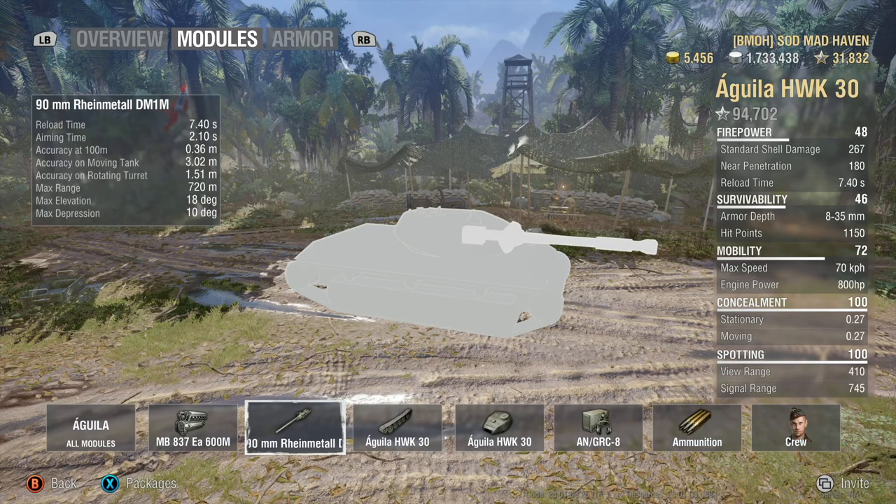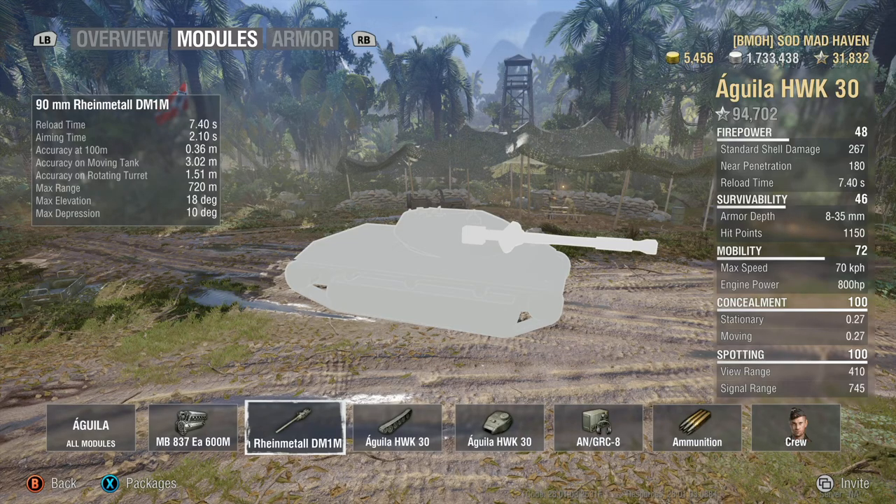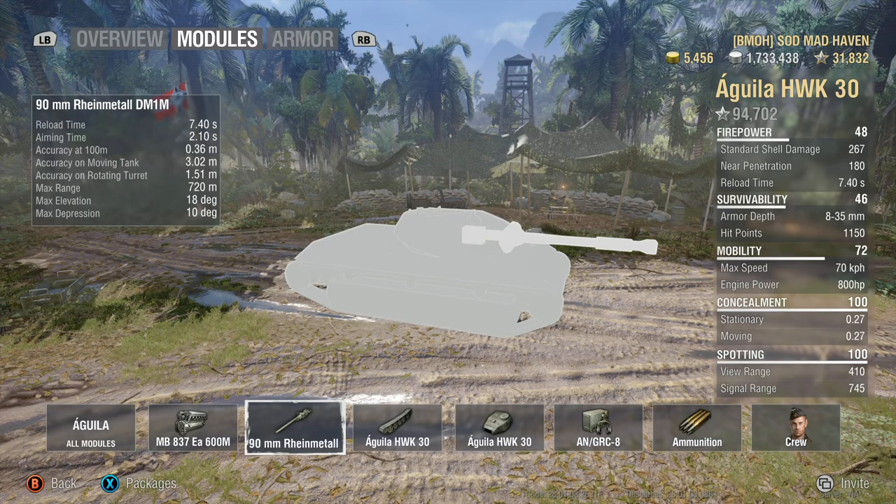The gun on this has a 7.4 second base reload, 2.10 aim time — that aim time is really fast. Gun dispersion at .36 is not too bad; you can take some nice snapshots, but vertical stabilizers will be your best friend inside this tank. I'm not a big fan of focusing on DPM in light tanks since you're going in for assist and spotting or support. I prefer accuracy over getting out rounds and watching them dirt.